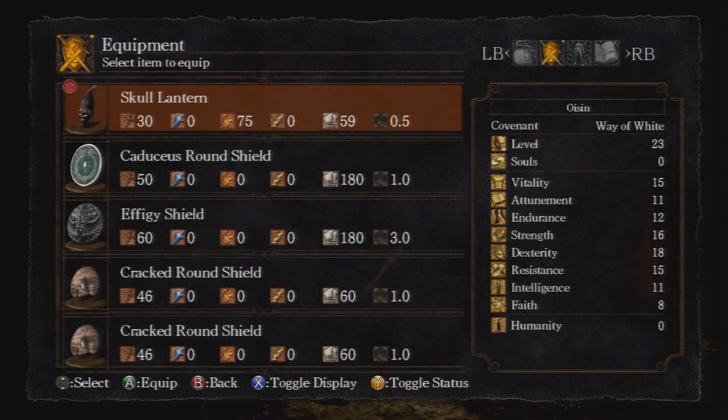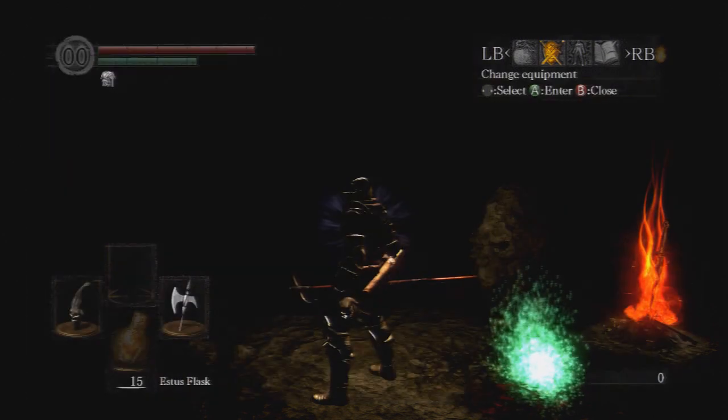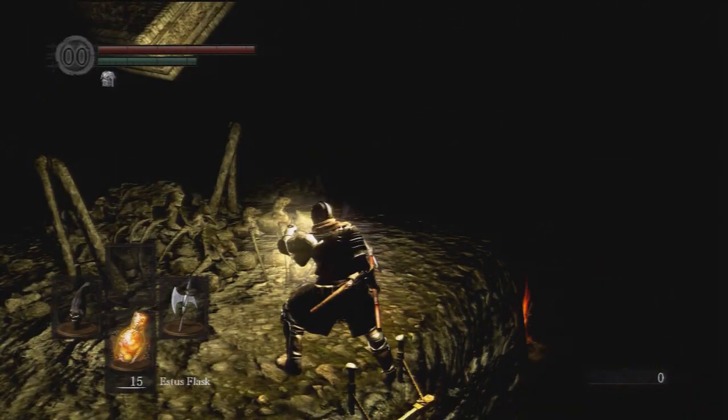Here's what you need: the skull lantern. You don't need it but it will help you a lot. You get it after you get pushed down by the man at the end on that pier thing, so you go up the ladder.